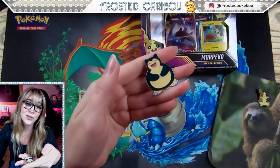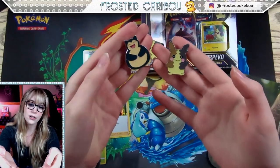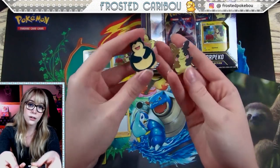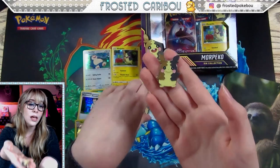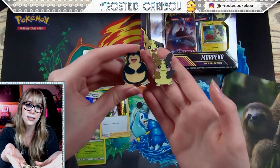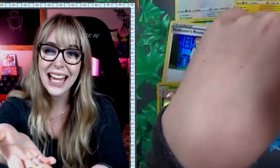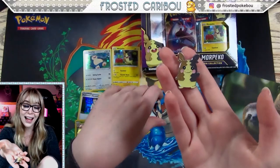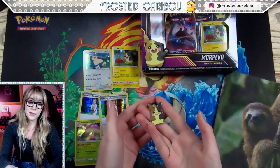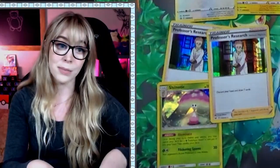Here's the cute little Snorlax pin — the only reason I bought this. These are actually really large pins compared to other Pokemon pins, so these are big boys. Very big boys. Plus, Morpeko — isn't he like a tiny little mouse? He's not supposed to be big. Why is he the same size as Snorlax? Is Morpeko big? I honestly don't know if he's supposed to be big or small, but in this they made him the same size as Snorlax.